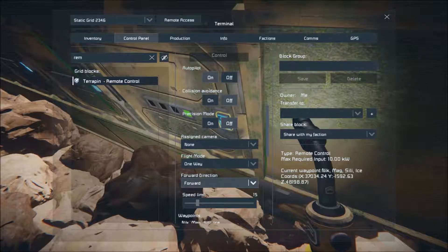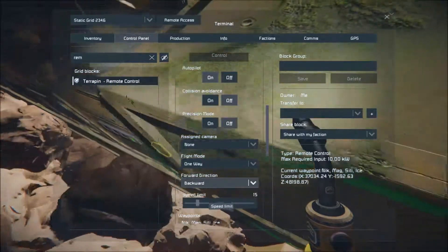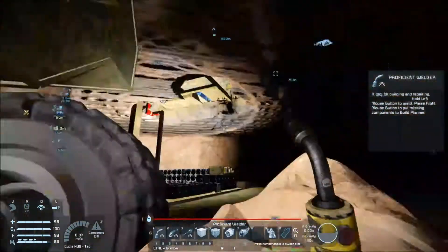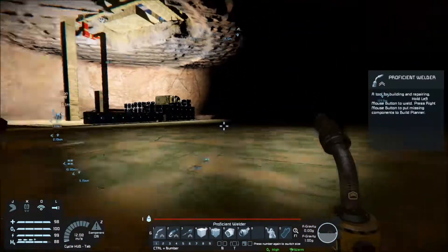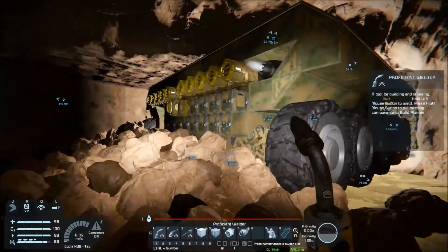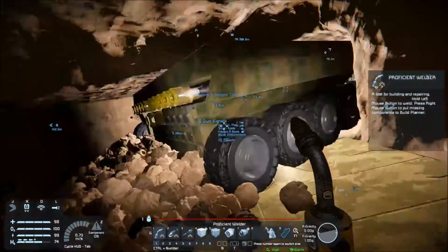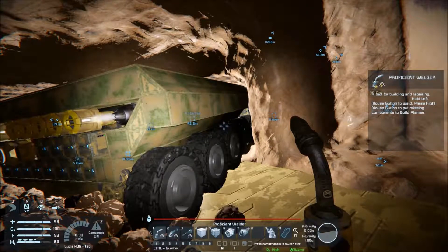Fly mode, one way, forward direction - what if we change direction? Oh wow, that really messed with things! It moves under its own power like we're driving it, but as soon as we turn on the remote control block it just stops responding.